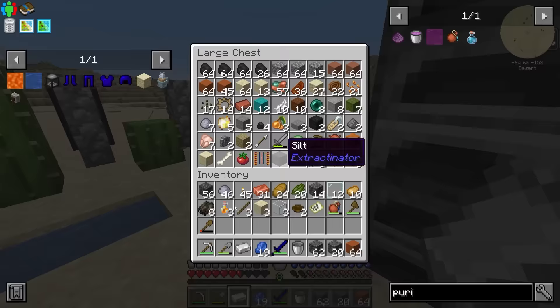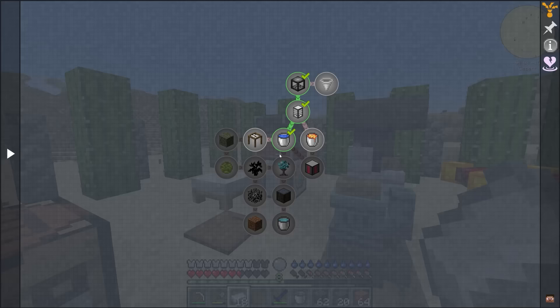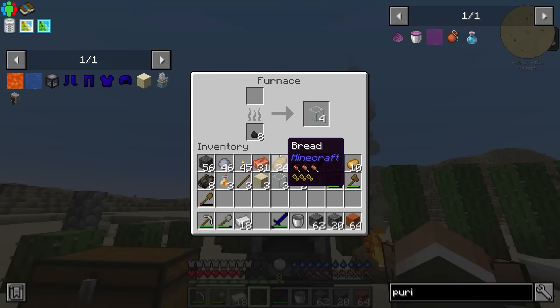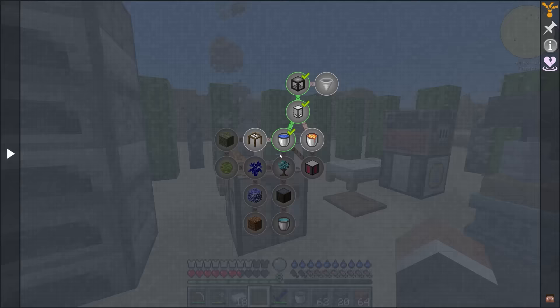We don't need the cactus armor anymore — going forward we'd just make more lapis armor. Now that's done, the next thing we need is a lava bucket. That will allow us to make the resource generator Mark 2, which will produce unlimited stone, and more importantly cobbled deep slate, which we can then use to automate the production of lapis and iron.